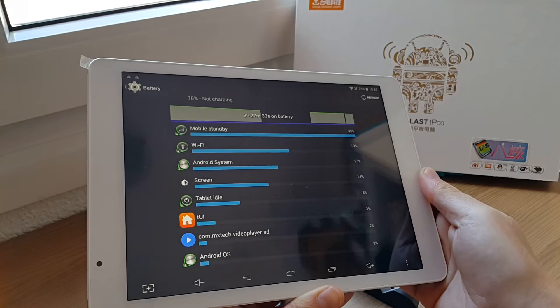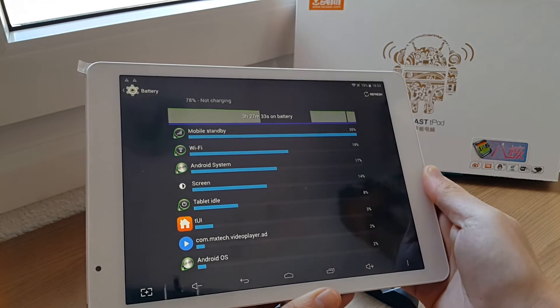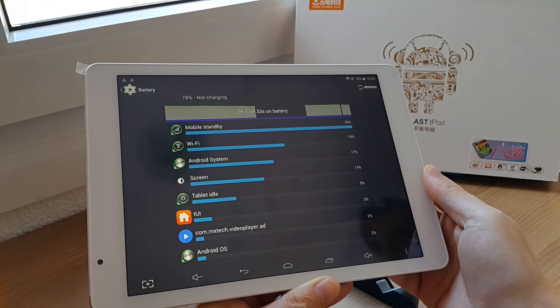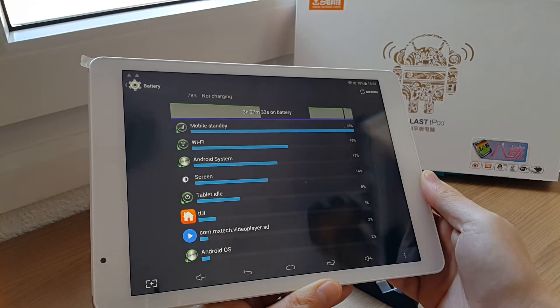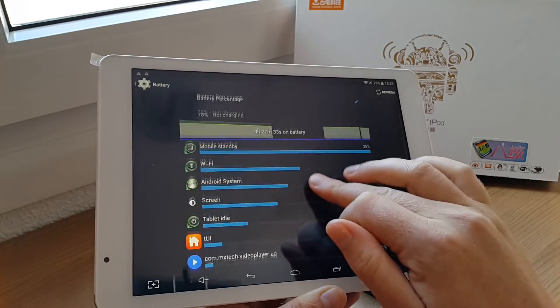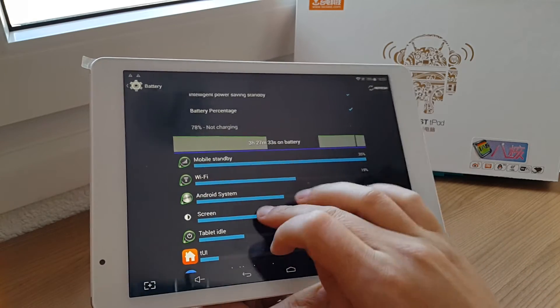Hopefully someone from XDA, or anyone who knows about the MediaTek chipset, can help with the deep sleep issues. If anyone's got a fix for this then please do post in the comments.